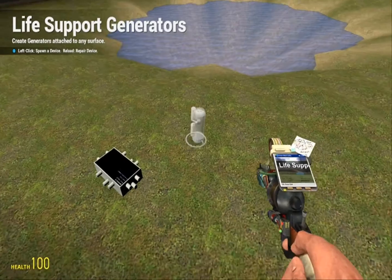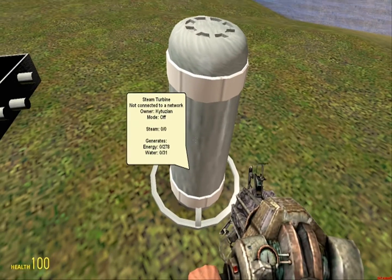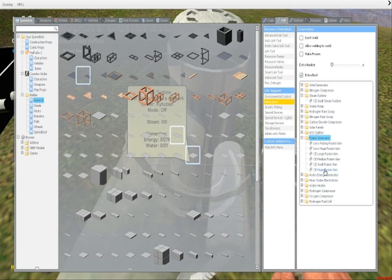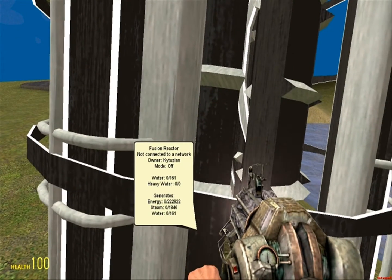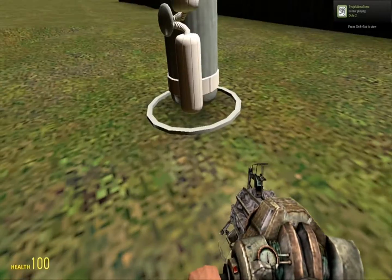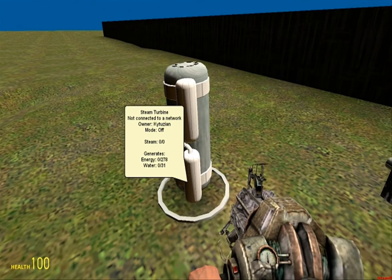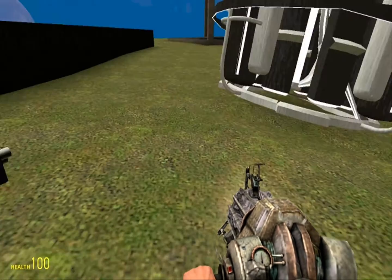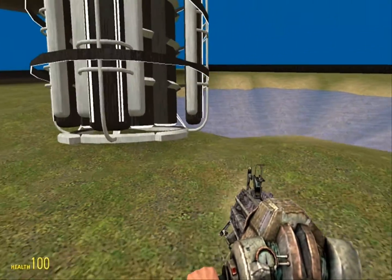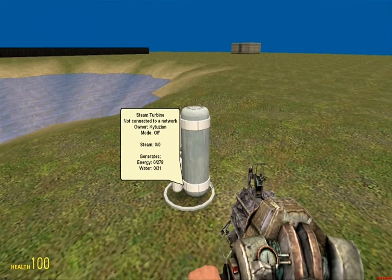And finally, the steam turbine. It takes steam, which is a resource, and generates energy and water. This is very useful because if you look at the fusion generator, it takes water and generates steam — and a little water — and also takes heavy water. Heavy water is just another kind of water, and there's a heavy water electrolyzer generator for that. So the fusion reactor takes water and heavy water, produces steam and water. You can send that steam to your steam turbine to generate a bit more energy and some water, which you then recycle. You can build a closed system — it actually generates a net gain of water, which is a little silly, but there you go.